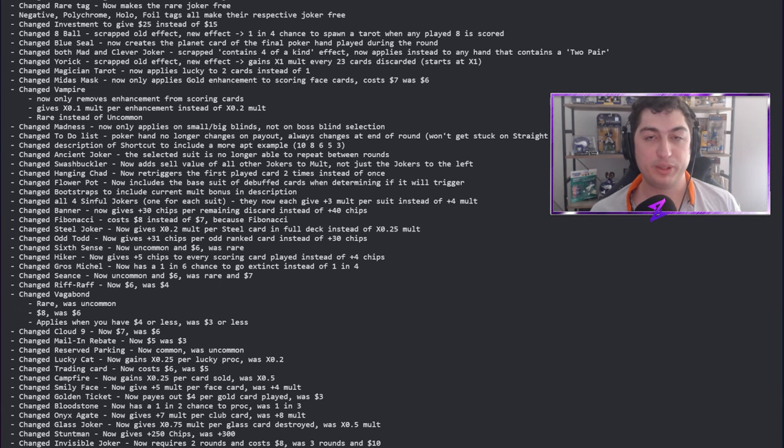Cloud Nine now costs seven instead of six dollars — makes sense, it was a good economy joker. Mail-in Rebate is now five dollars instead of three, especially when you deck-manipulate with all kings, every discard gave tons of economy — that was crazy. Reserved Parking is now common, was uncommon. I think it's a good change — it's a good economy joker but wasn't the end-all be-all, so I like that it'll show up more often.